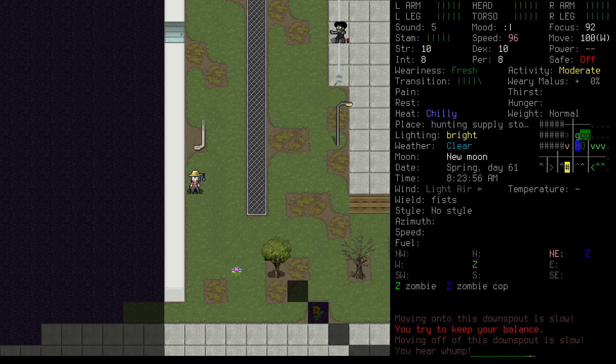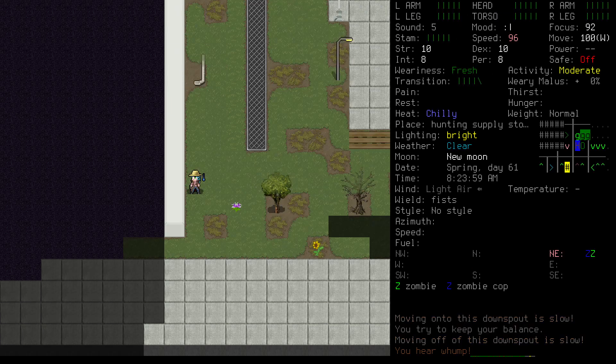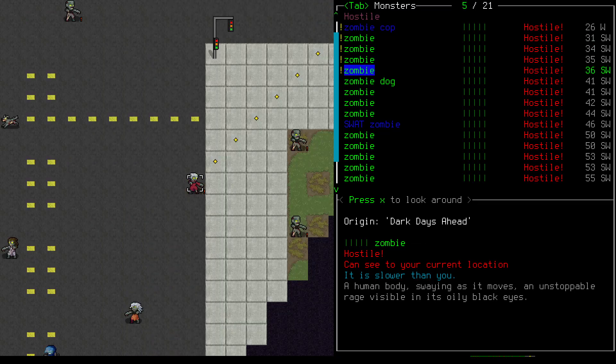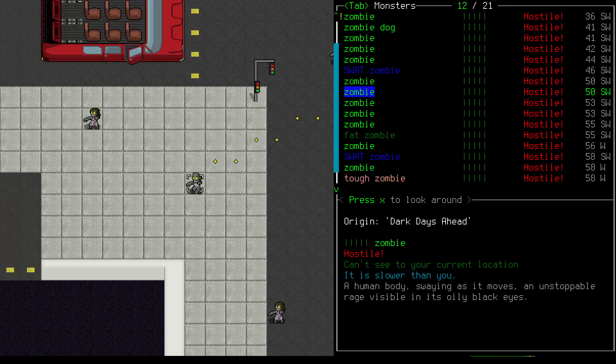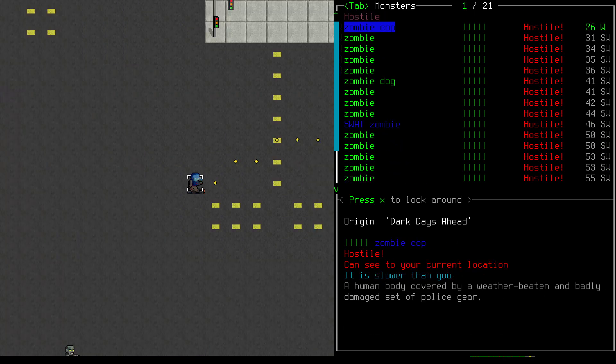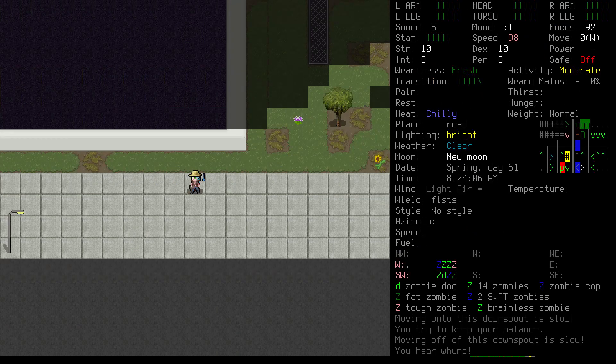As we approach the south side of the building, we'll once again make a note of our escape options. We can't hop the fence here because these zombies we ditched have made it through, but we can climb this downspout if we need to. Worst case scenario, we run north and lose them in the woods. Now it gets interesting — we can see 21 zombies in and around this intersection. None of them have spotted us yet, but if we go this way they're going to. We can walk faster than most of these, but there's at least one zombie dog. Zombie dogs are weak, but they're faster than a normal human walking speed — we'll need to keep that in mind.